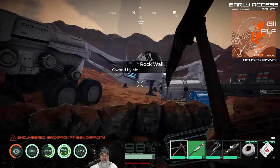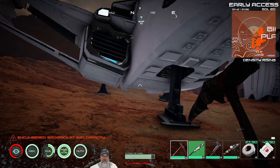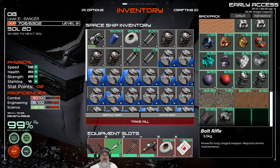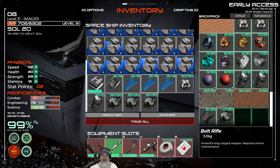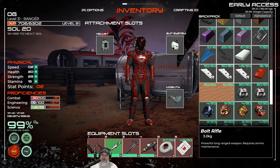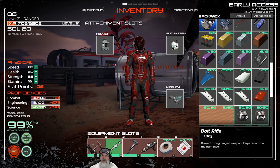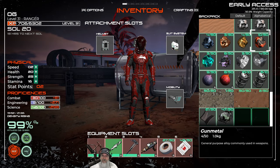I put basically full stacks of what I got in the ship — non-stackable items and all. We completely filled the ship, and my own inventory is almost completely filled up with loot from salvaging. We got four gunmetal in total.